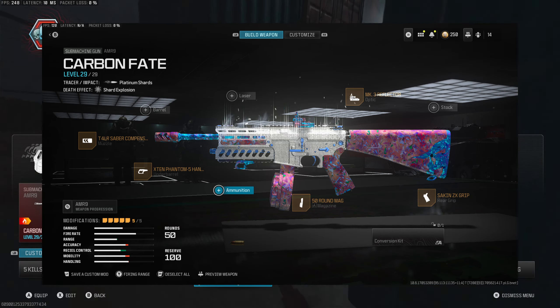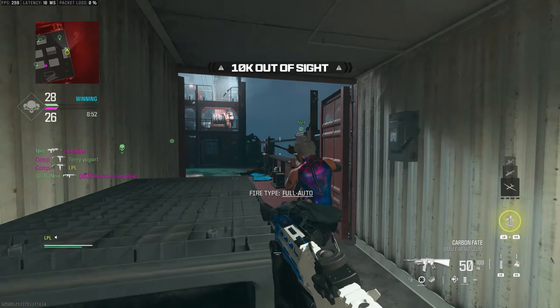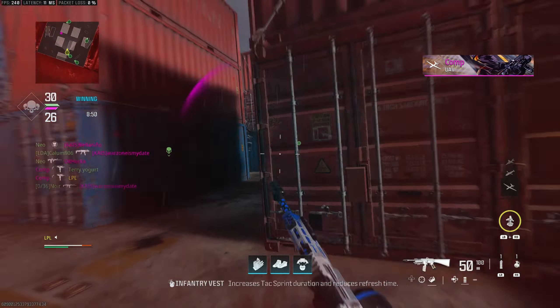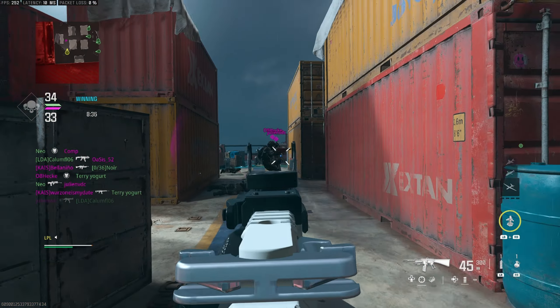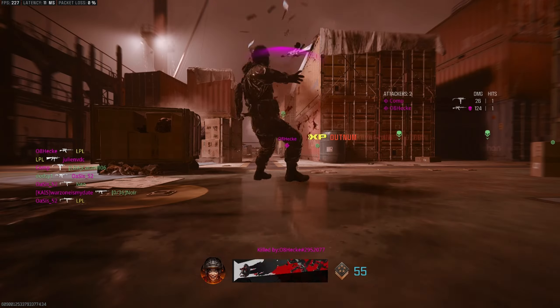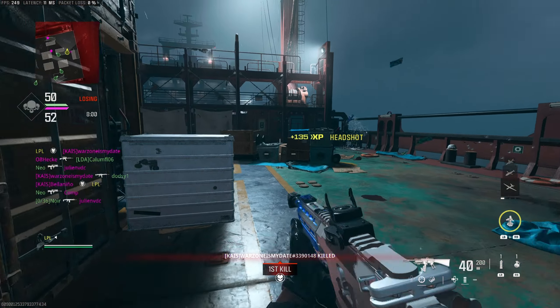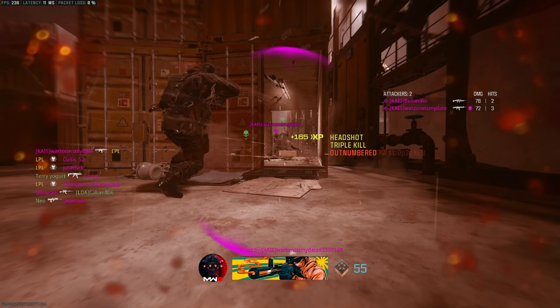Moving on to the ten kills out of sight. Out of sight basically just means I can't be in their eyeline. I'm not sure if that one counts — he did turn, so I probably didn't get credit.